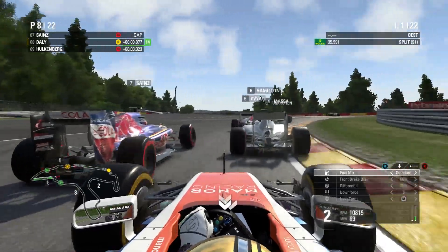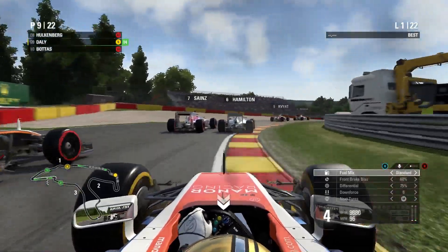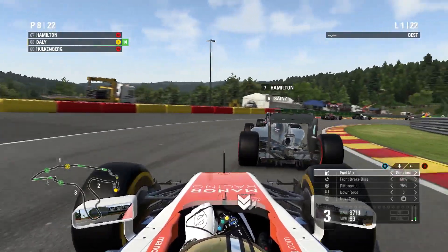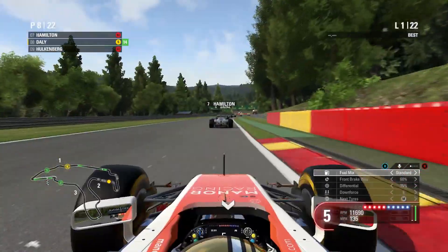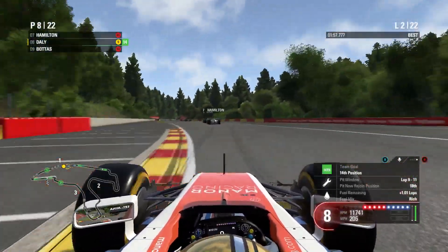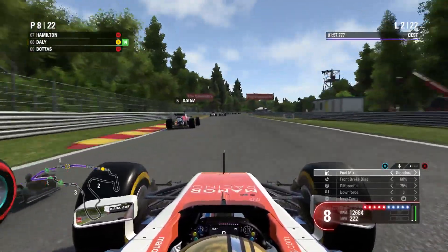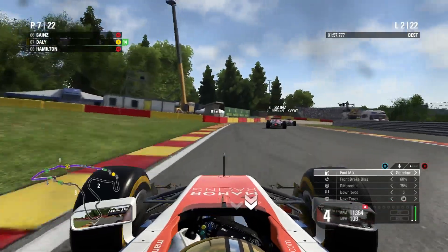We topped out at around 223 miles an hour — absolutely ridiculous straight-line speed. We'll make full use of that once DRS becomes active on lap 3. The guys in front are squabbling — Hamilton is struggling to find a way around Carlos Sainz. We try an overtake around the outside of Hamilton, which leaves us exposed to Hülkenberg from behind. Thankfully he only showed his nose there and didn't make it stick, so we hold on to track position on lap 2.